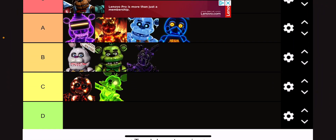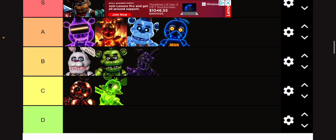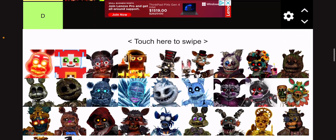I guess I'm gonna call him Toxic Springtrap or Poison — I don't know. But I'm gonna give him B tier because his design is just really weird. It's just bubbly and purple and just blech. It's gross.